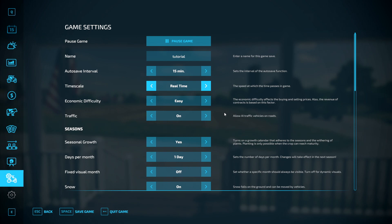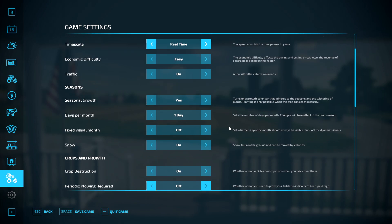Traffic — I always keep it on. Some of you don't like it, admittedly, they can be a bit of a pain sometimes, but on here they're pretty good. Seasonal growth — for the tutorial I'm going to turn seasonal growth off, because it's going to be easier for me to go through all the different crops without having to wait for a certain month for us to be able to grow them.